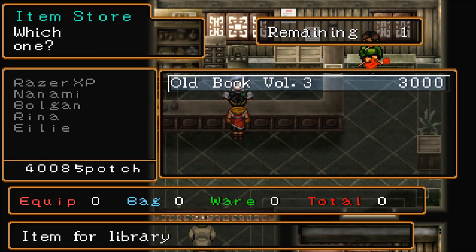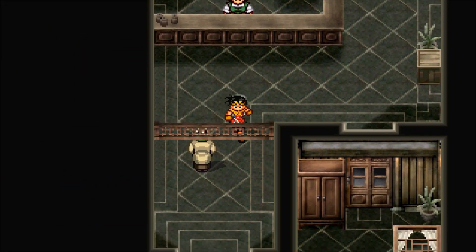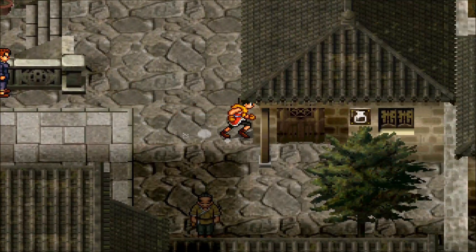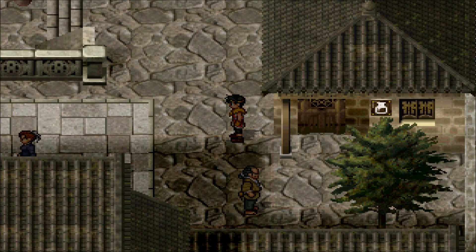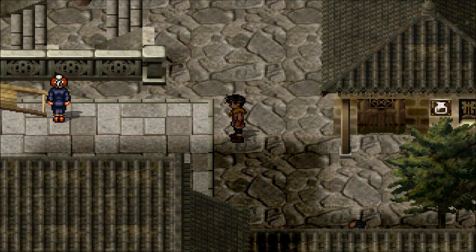I'll head outside to show you — the item shop is right near the entrance of the city. Save your game before entering, because if the Old Book isn't there you can reload your save and try again. Just keep reloading your save until it's there.